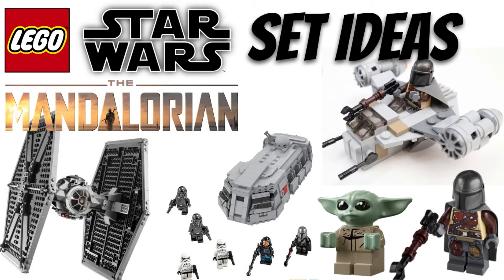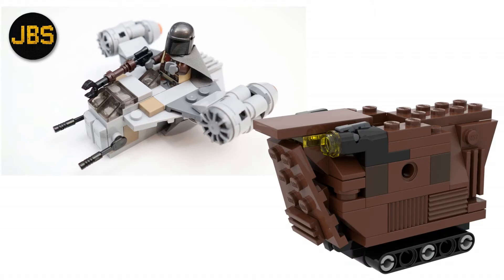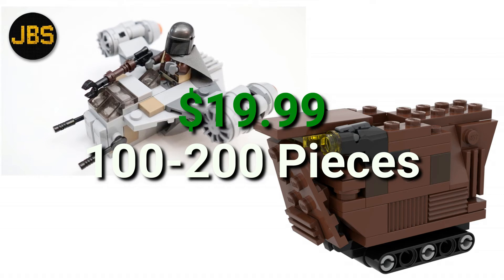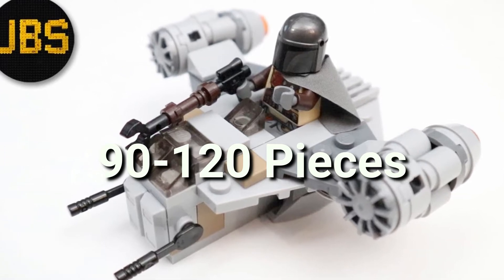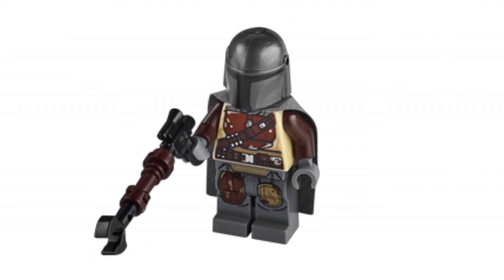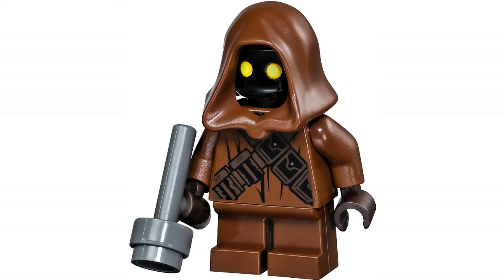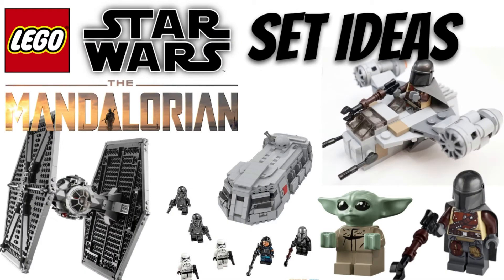The next one or two sets on the list is going to be a Razor Crest micro fighter and a Sandcrawler micro fighter. This could be a dual pack or they could both be single micro fighters. If they were a dual pack they would be $19.99 and range from 100 to 200 pieces. If they were singles they'd probably be around 90 to 120 pieces and retail for $9.99 USD. They would include a Mandalorian minifig with the Razor Crest and a Jawa with the Sandcrawler.